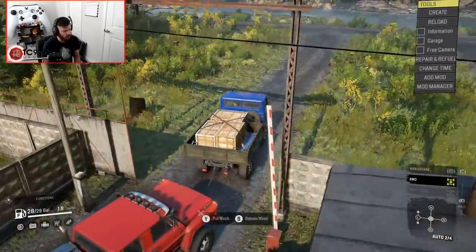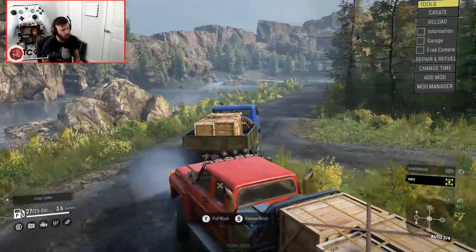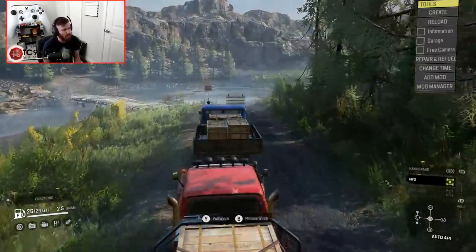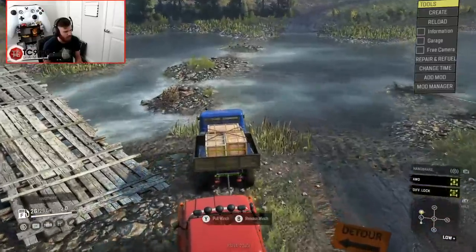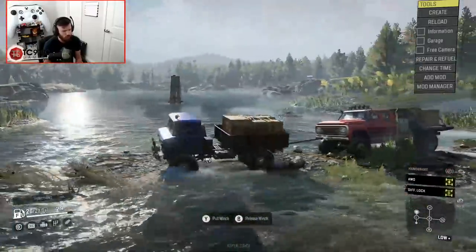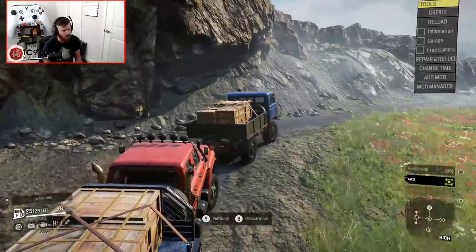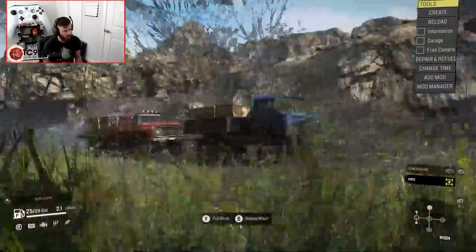I'm going to encourage the Ford to follow me via the winch to our next location. We're going to make a right and head towards the hill climb portion of this test. We're not going to be going straight up the side of a mountain - it'll be a somewhat civilized challenge in terms of hill climbing. The water portion isn't going to be a difficult obstacle for either truck. I have a feeling the TUZ is definitely going to win on speed. To even the playing field, I threw the off-road gearbox in the TUZ because it dramatically overpowers the Ford.